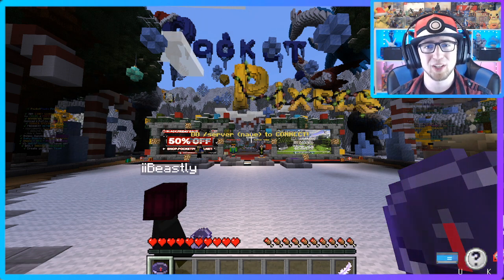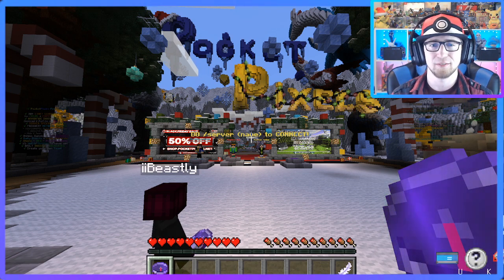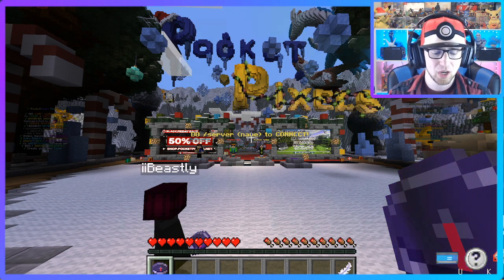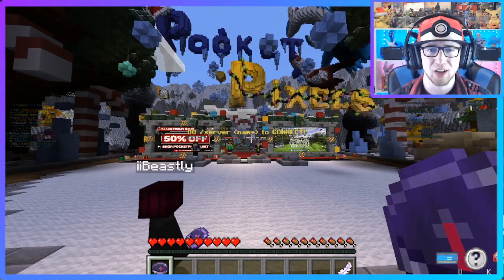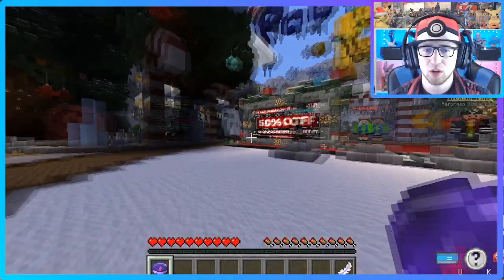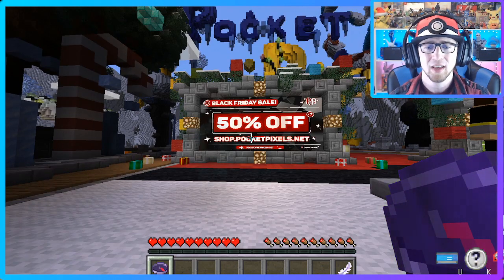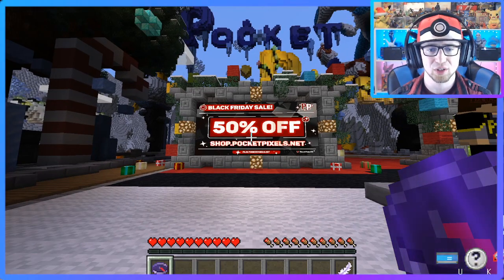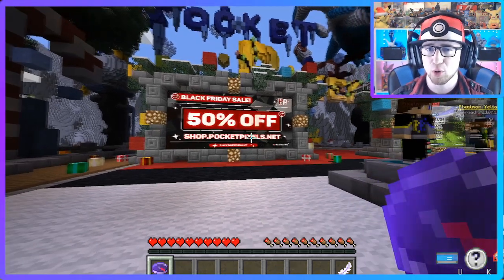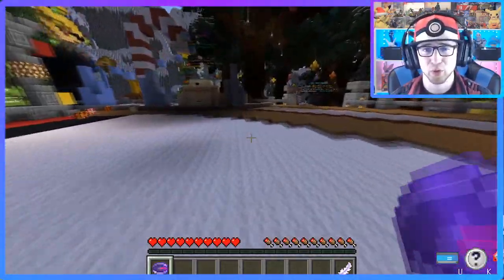You're going to want to join that Discord server because they're going to be doing some giveaways and you'll have the updated news at its easiest-to-find location. Over on shop.pocketpixels.net, they are having their Black Friday sale kicking off today and you're going to get 50% off everything in the store. So I would hit that up — get yourself some crate keys that we'll be showcasing a little bit later, get yourself some shiny Pokemon, some rare Pokemon, some legendaries, and some different skinned Pokemon from those crate keys.